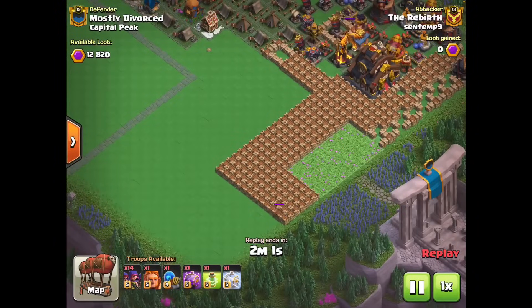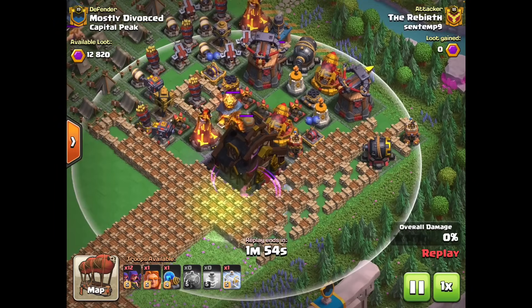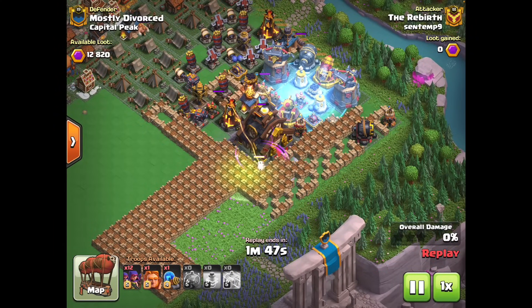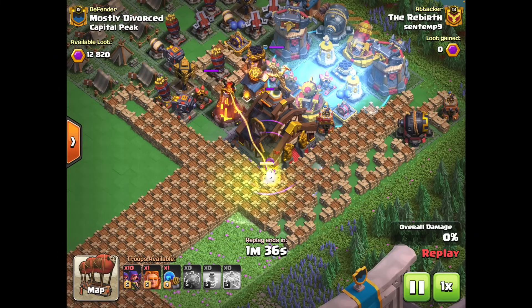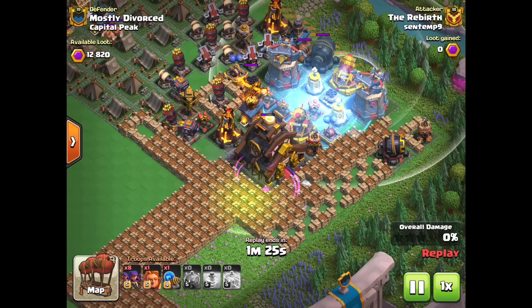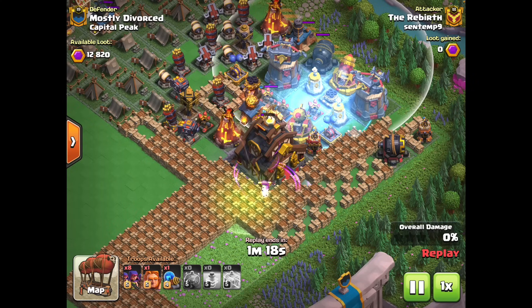Up next we have one of these labyrinth style bases. These bases are here to farm noobs — you drop troops down and they go all the way around the labyrinth getting shot down by all the big defenses. If you drop rams to try to open up the walls, they instead go after the bomb tower and rapid rocket walls, so if you're not careful you get absolutely screwed. But unfortunately for this clan, Mostly Divorced, this base is from Rebirth and the guys here told me exactly how to hit it. The way you do it is use a jump spell leading towards the capital peak and then just send in the raged archers — they look so goofy jumping over so many walls and shooting down the capital peak.